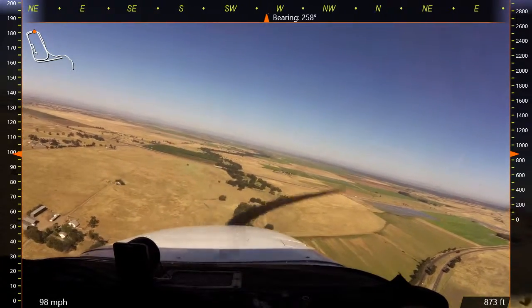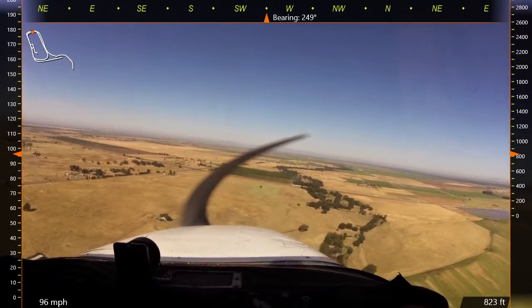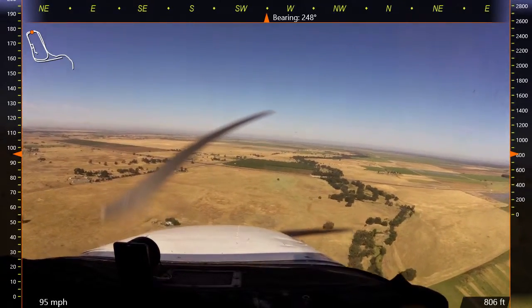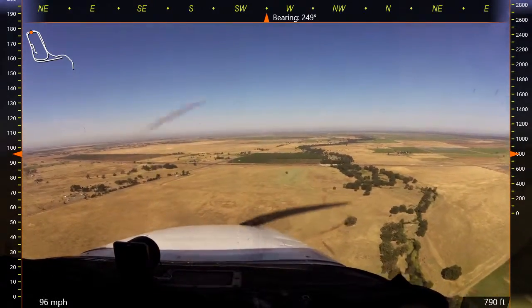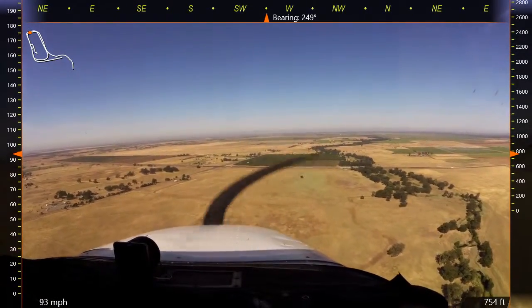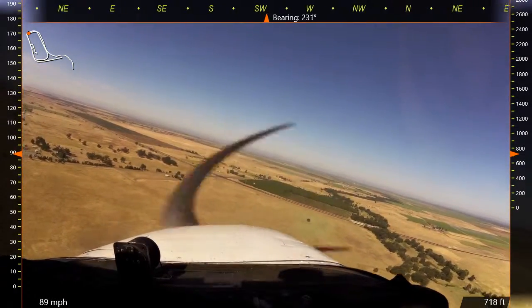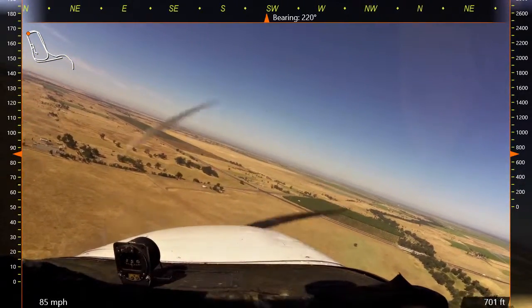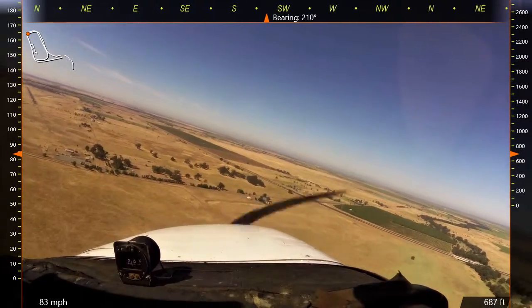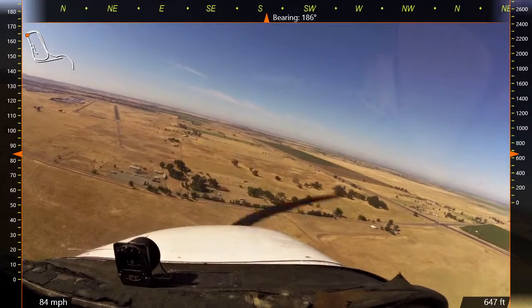Secondary traffic start to clear the exit, right downwind, runway 15. For the right, for the left. 44, yellow.